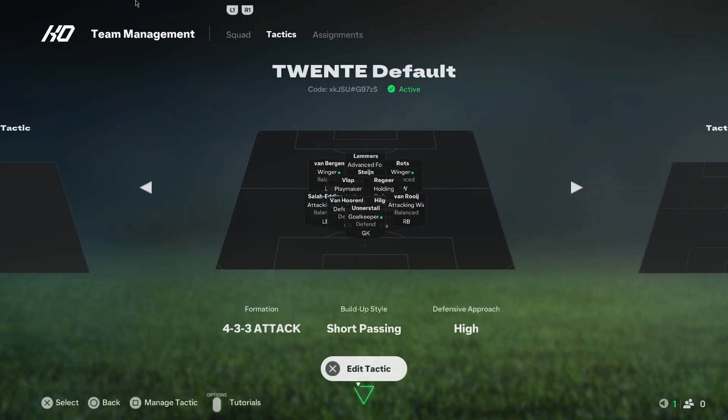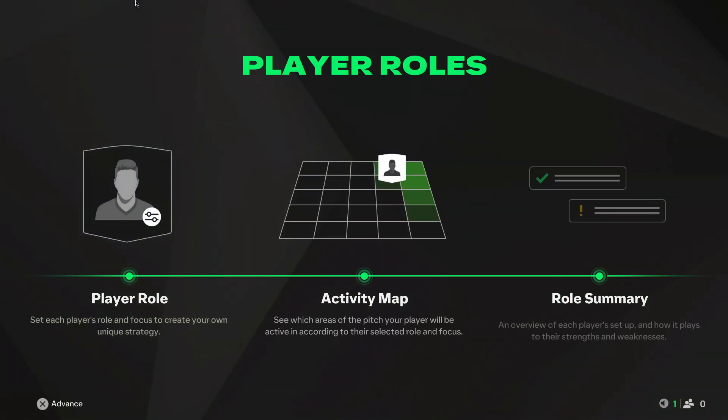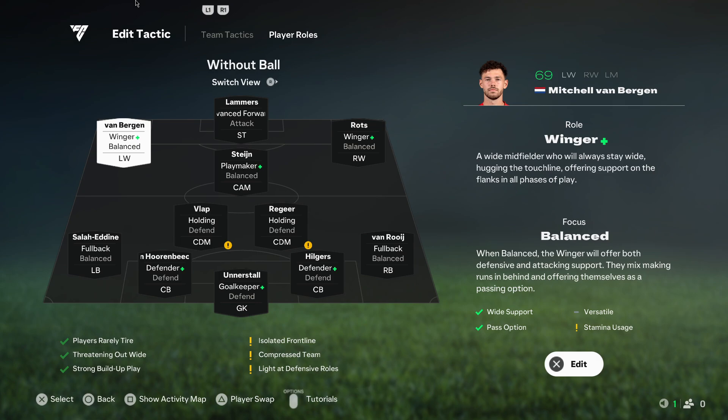As you can see here, you can edit tactics, and once you press edit tactics there is formation and you can change to whatever you like. Of course you may need to change play roles as well, but it's completely up to you. And yeah, that's basically it.